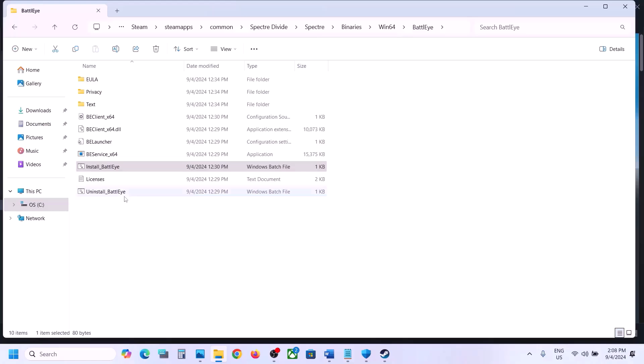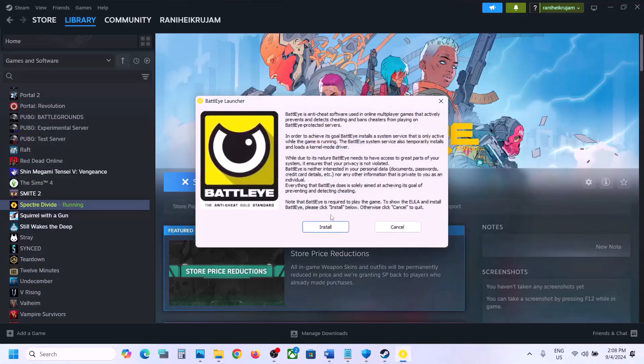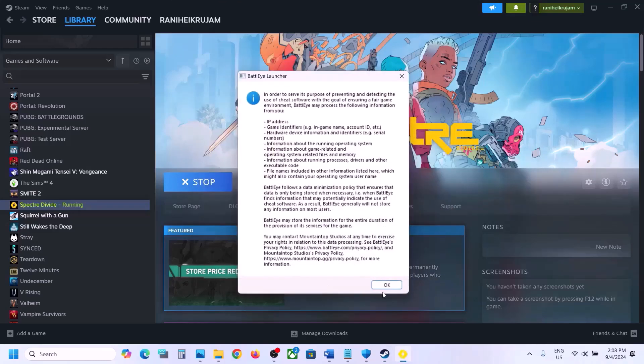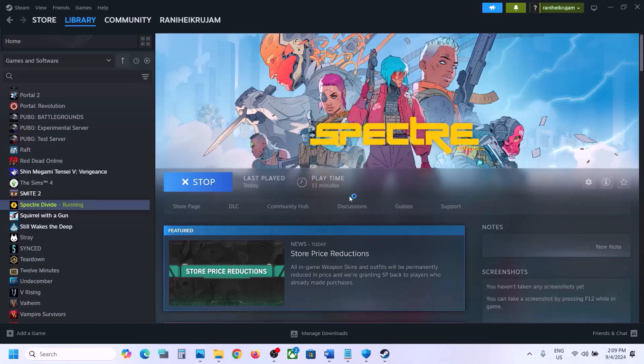If you are still facing the problem, uninstall BattleEye once again — right-click, Run as Administrator, click Yes to allow, click Yes, and click OK. Once done, go to Steam and launch the game from there. It will prompt you to install BattleEye — click Install, click Accept, click Yes to allow. During the launch it will install BattleEye. You will see it installing and then it will say BattleEye service has been successfully installed and the game will launch.